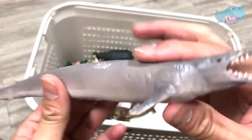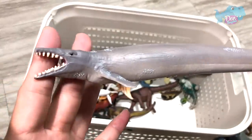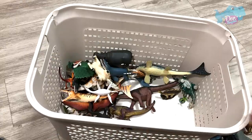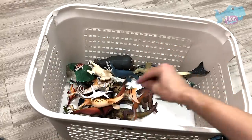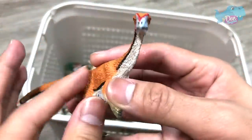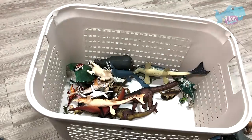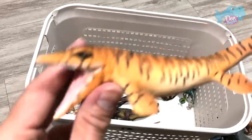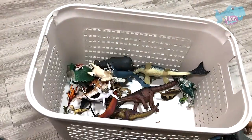We have another prehistoric sea animal — Basilosaurus. This is actually a prehistoric whale. I think we have a Coelophysis right here, that is known as the Hollow Bones. And right over here we have a Tylosaurus — another prehistoric animal.